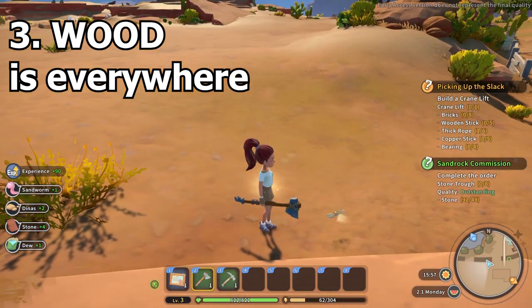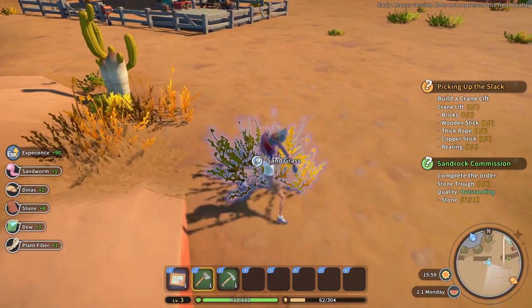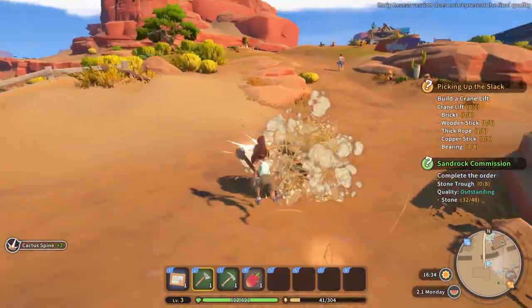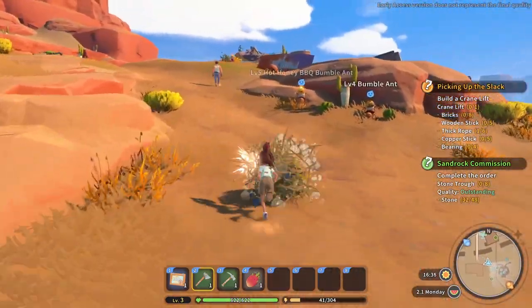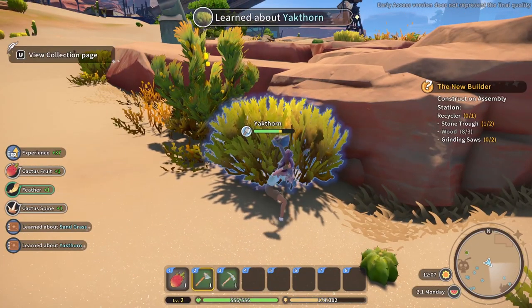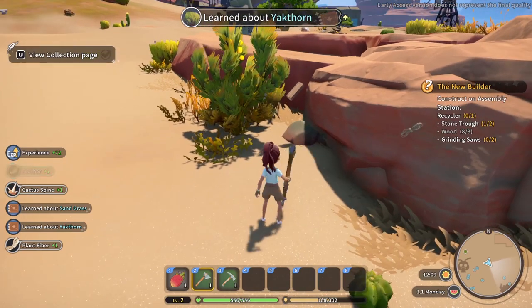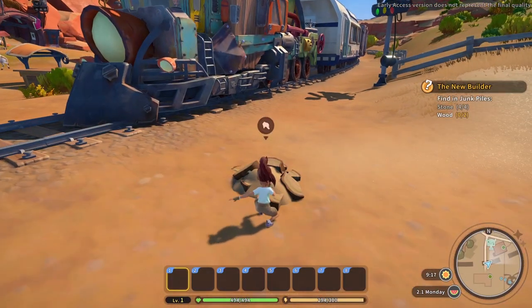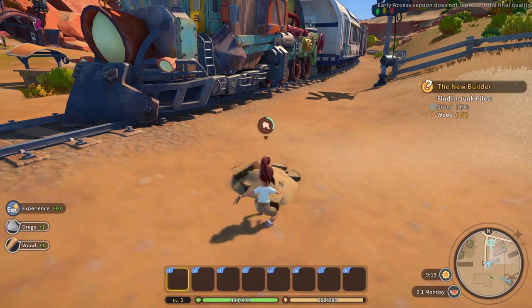Regardless of the rules, you will need a fair amount of wood for your projects. Before getting a better axe that allows you to harvest dead trees, you will need to harvest wood piles, small cacti, bushes, and tumbleweed. It does require a fair amount of running around, but it should give you just enough wood to get by. Remember that wood scrap, just like any other type of scrap, needs to be processed in the recycler before it can actually become useful.